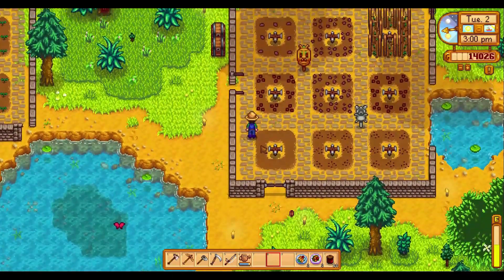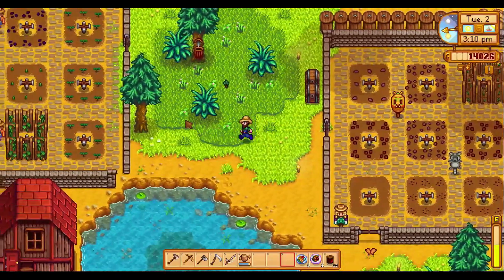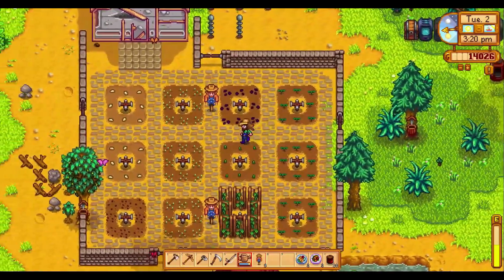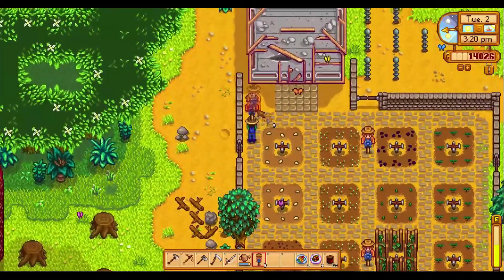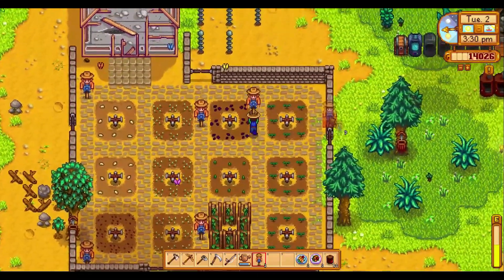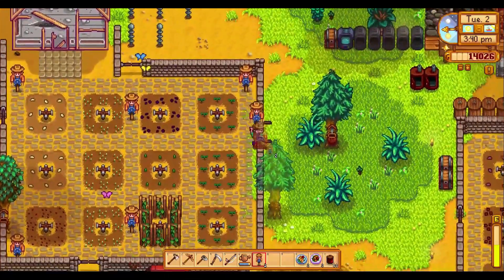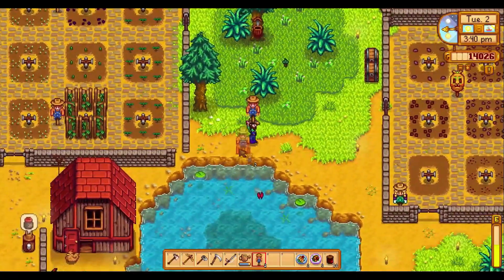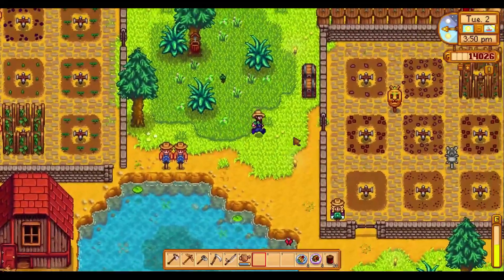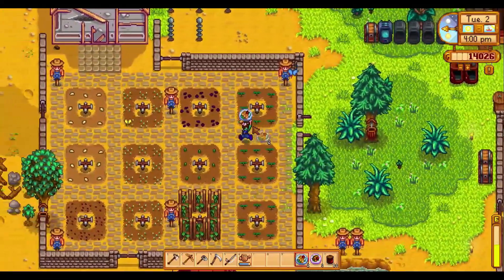I might want to put another scarecrow down here — there we go — and then also I want to put a couple more because I have so many scarecrows, it's crazy. Let's put one there, then one down in this corner, and just to be on the safe side I'll put a scarecrow there too. We'll have a couple sit out by the pond. The game was like letting me place stuff — no, no it wasn't — and I'm like, okay.